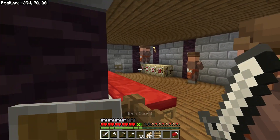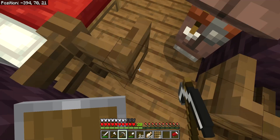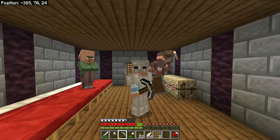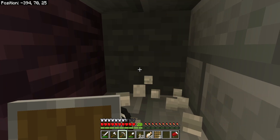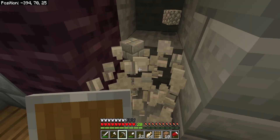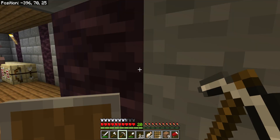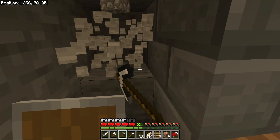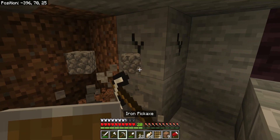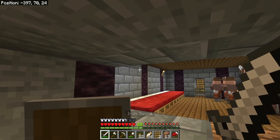I tried to do that bit but then realised it was an extra water source — it's helping the ones at the back grow. We can go into here and have full access to this villager room. I think I'm going to put my trading hall in there. Wait, hold on — that's where my mine is, isn't it? I think we have a yes for our answer — it's okay to put the trading hall here.